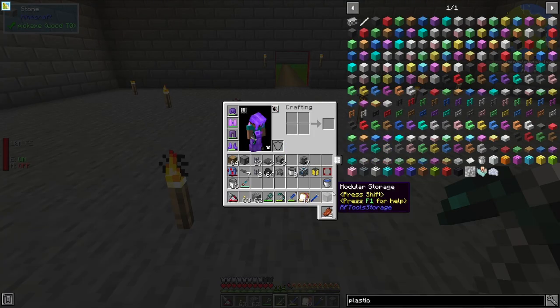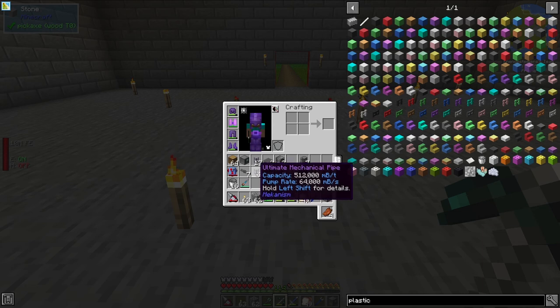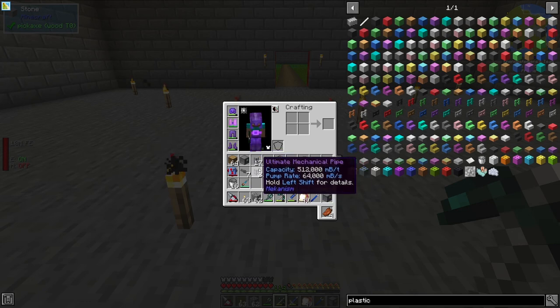In this, we will need a few different mods. We will need Pneumaticraft, and we will need Thermal Expansion, or the Thermal series of mods. And then you will also need a mod that is capable of moving items and liquids, and for today I'm going to be using Mekanism Ultimate Pipes.